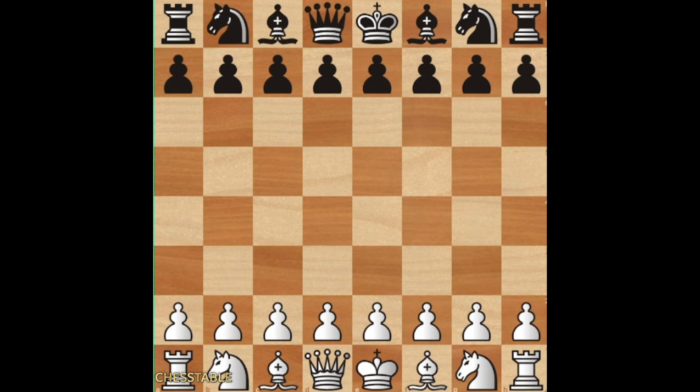Before showing you some moves, I have to explain what the King's Gambit is. It is a very aggressive opening which starts with e4, e5, pawn f4.